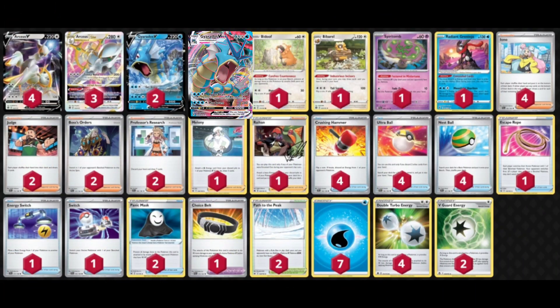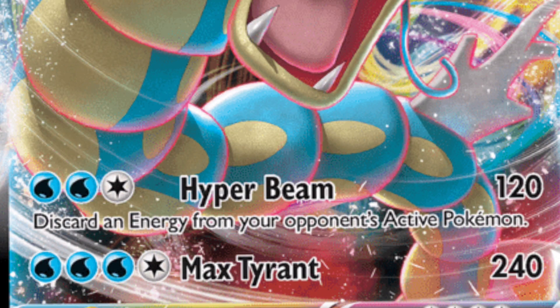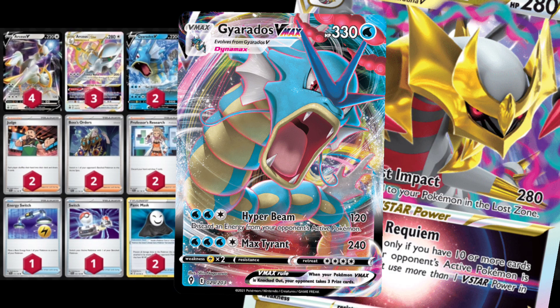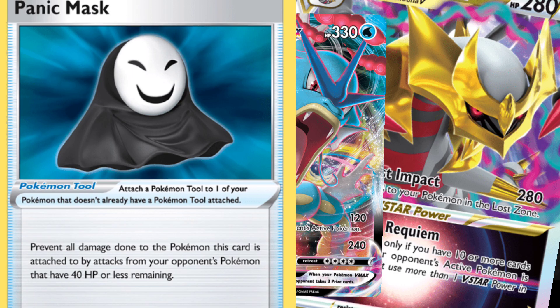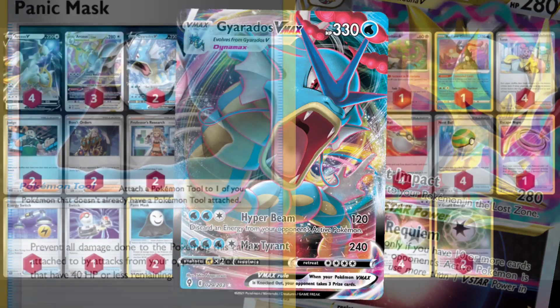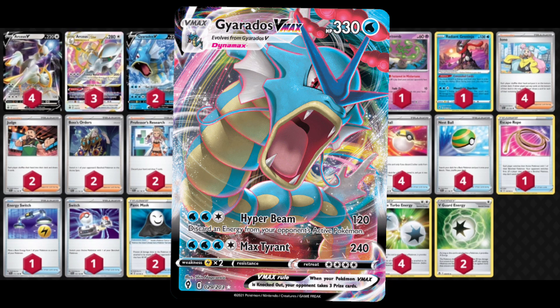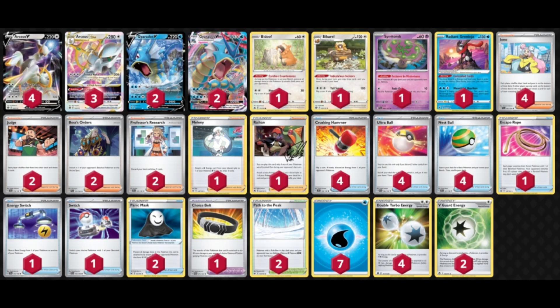We need Trinity Nova to accelerate Water Energies to our Gyarados, which has two very cool attacks. Hyper Beam does 120 and then discards an Energy from the opponent's active Pokemon, and then Max Tyrant, which is 240, just vanilla for Water Water Colorless. One of my favorite combos with this deck is to use Max Tyrant to hit a V-Star Pokemon like Lugia or Giratina for 240, and if we have a Panic Mask on that Gyarados, then their V-Star Pokemon just cannot attack.